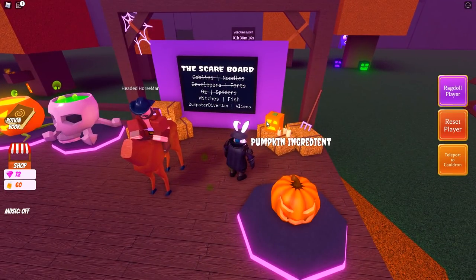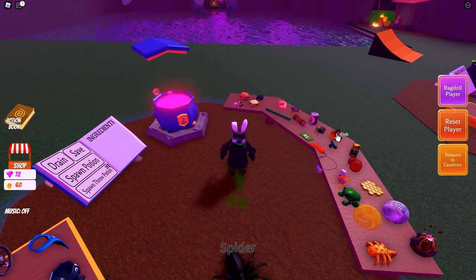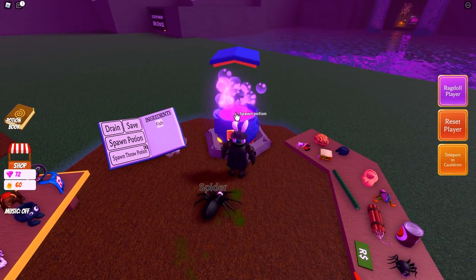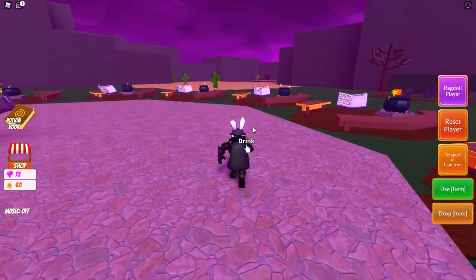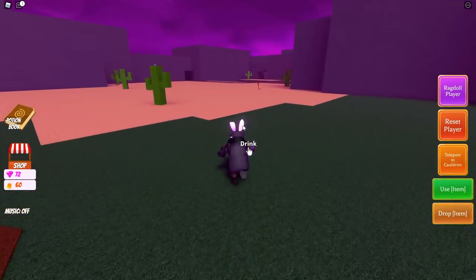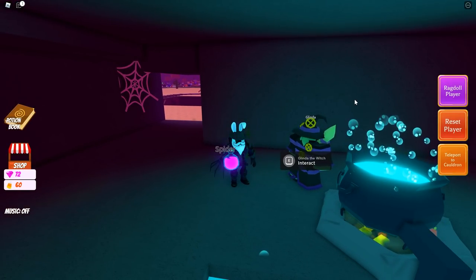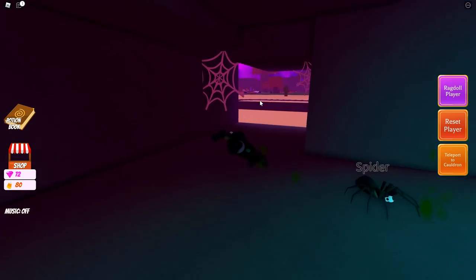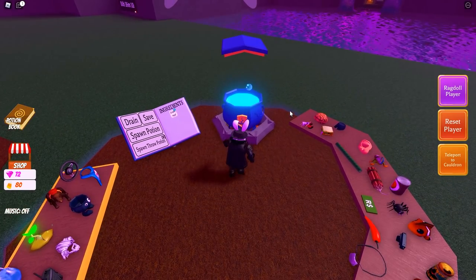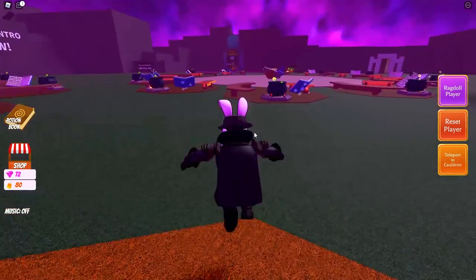Now moving on to Witches, who are scared of fish. I feel like this one will be simple — we might be able to get away with just the regular fish potion. We stand right next to Glinda, drink the Flounder Potion, and they said 'Hiss!' — and now we have 80 candy corn.